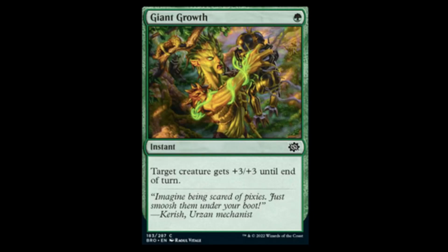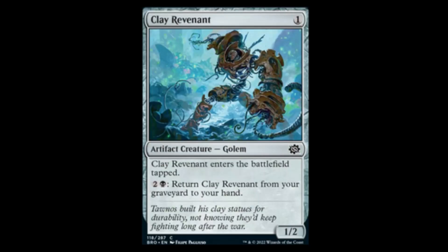Next we have the Clay Revenant — one colorless for a 1/2. Enters the battlefield tapped, and for black and two you may return it from your graveyard to your hand. Not as good as the black version that goes straight onto the battlefield, but hey — in limited it's probably gonna be fine.